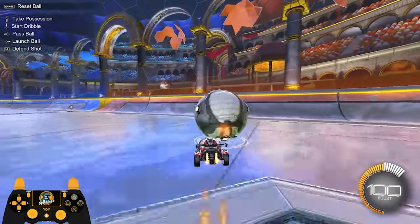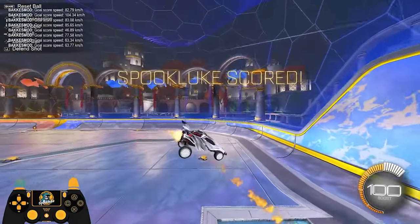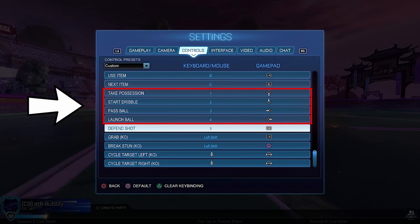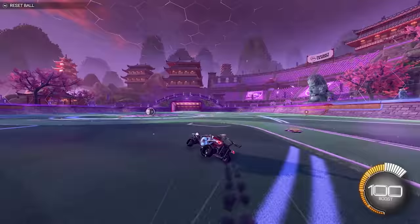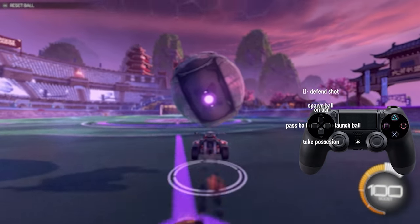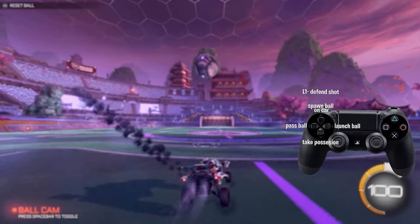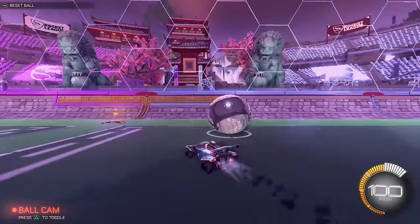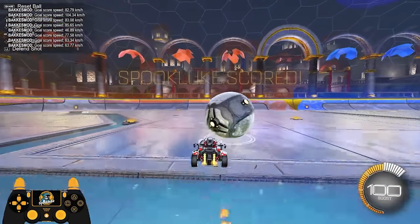That said, there are two bonuses related to free play that solve these problems and can help you train way faster. Number one is the new in-game plugins that Cyanix sort of stole from Bacchus Mod. Number two is the free play checkpoint plugin, which I love. First, let's talk about the in-game D-pad shortcuts. Normally the main problem with free play is it takes too long to set up shots, and you're better off training specific mechanics in training packs or workshop maps. But each D-pad shortcut is good for certain mechanics, and some you can actually train better in free play using them.